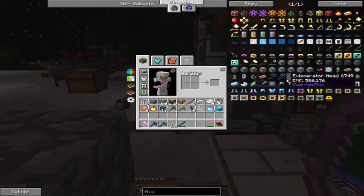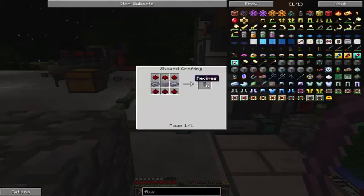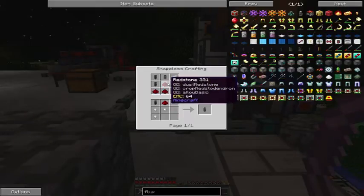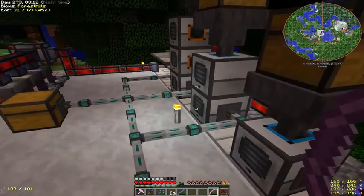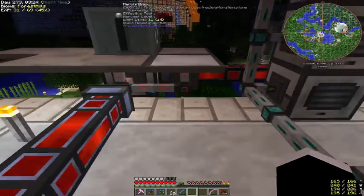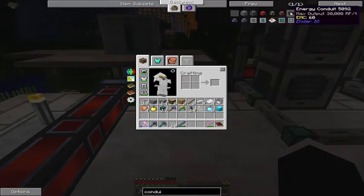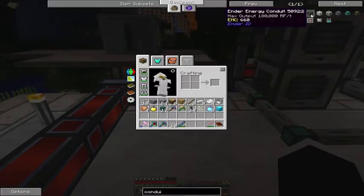The next level is hardened flux duct and that does 8,000 a tick, and it's really not that expensive. The mats are: lead, redstone, glass — simple. Hardened flux duct, you just need one invar and some more redstone, and you're doing 8,000 RF a tick. I really should have just done this in hardened flux. These energy conduits are really cool — look at that, those are 30,000 a tick. 90,000, and the ender's 180,000 RF a tick. That is insane.